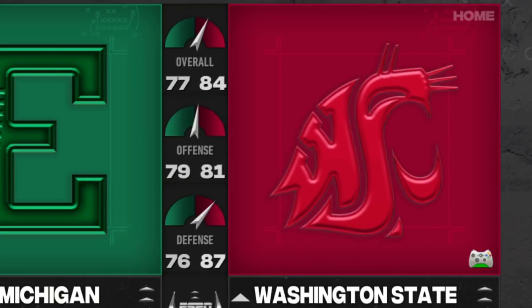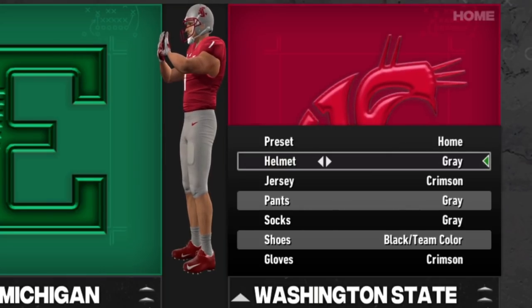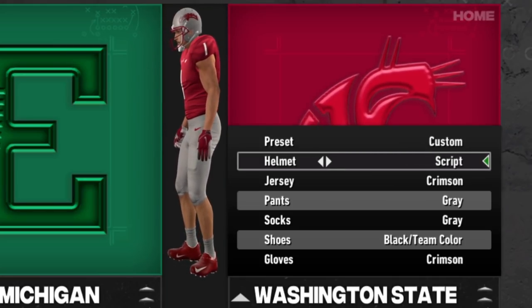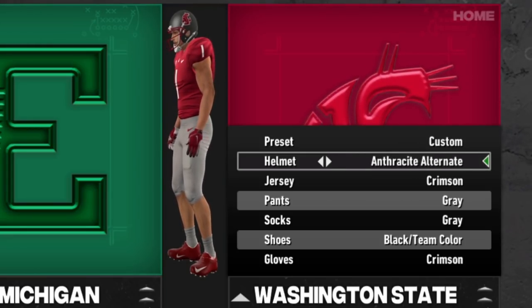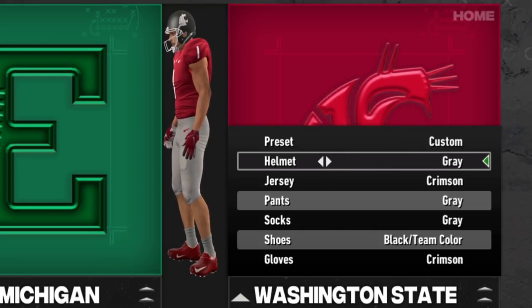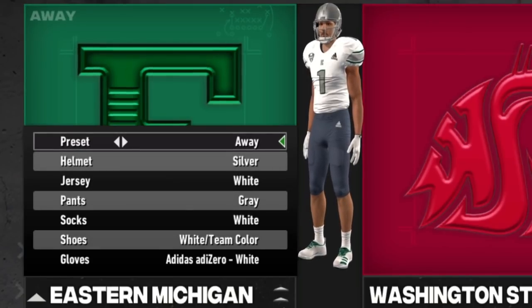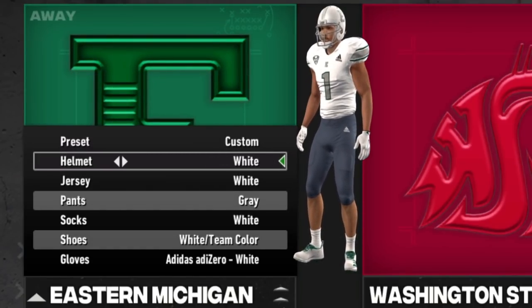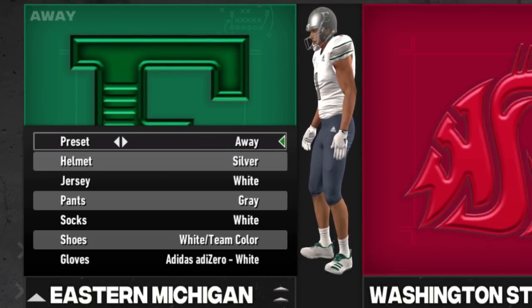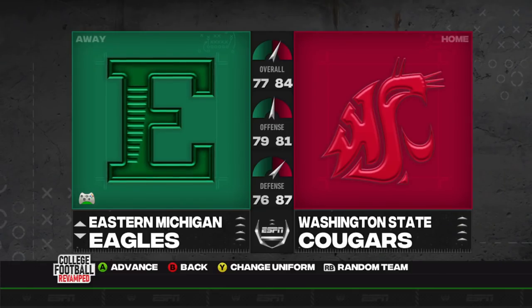I won't go through every single new helmet, but the Houston Cougars got a ton of them. They have the gray, crimson, white standard, a script 'Cougars' in cursive, a gray-and-white version, anthracite alternates, white-and-anthracite, crimson alternate, white alternate, and normal anthracite — just a crazy number of options. The only thing I wish is that Eastern Michigan had more crazy alternate uniforms so the CFB Revamped team would be forced to add more for them.